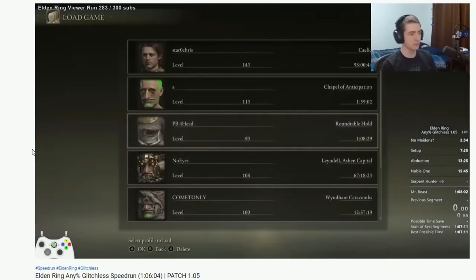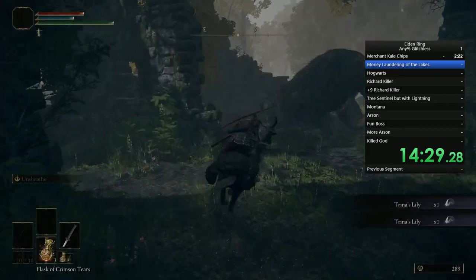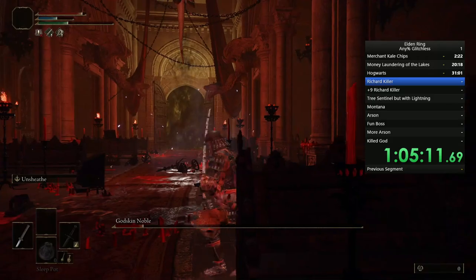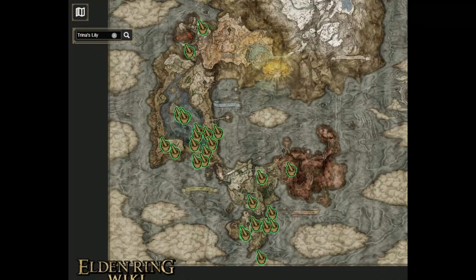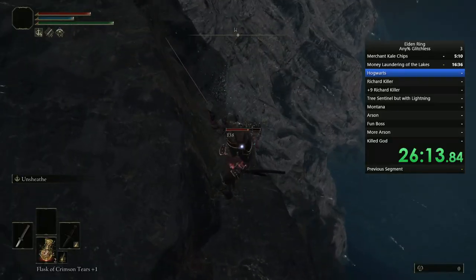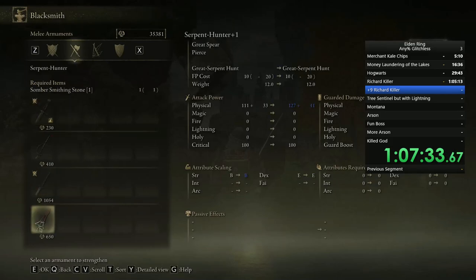After watching the first part of an actual speedrun at 2x speed, I was able to get more specifics, like how I needed to grab the golden valley incantation from Stormhill, and how to get the Saint Trina's lilies. I knew the main roadblock for this run would be the noble, as there's kind of a lot of him. Bro makes prayer a contact sport. You only have a limited amount of sleep pots that you can collect in a timely manner, so I spent a while learning exactly what you had to do to defeat him. I also decided that it would be worth getting the somber stones from Kyla in order to get my Richard killer to plus 9.